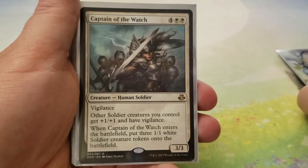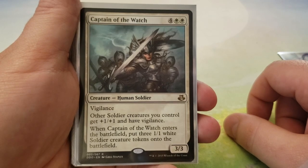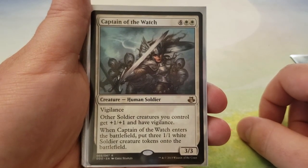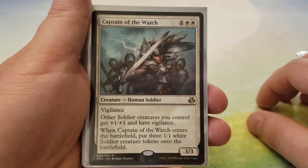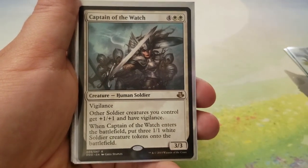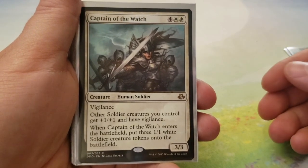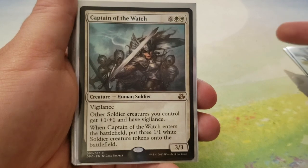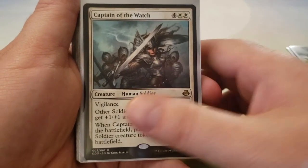Next up we have Captain the Watch — 4 and 2 white for a 3-3 with Vigilance. Other soldiers you control get plus 1, plus 1 and have Vigilance. When Captain the Watch enters the battlefield, put three 1-1 soldier creature tokens onto the battlefield. It's an Anthem, it gives Vigilance which is really great, and it buffs soldiers, so a lot of the Gideons when they turn into creatures will be buffed by this.